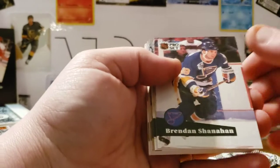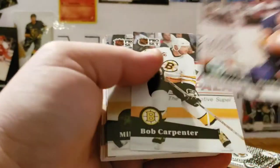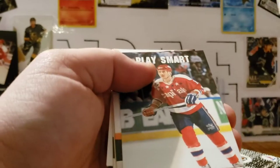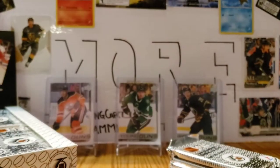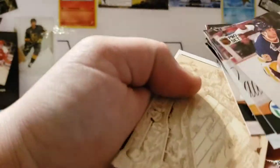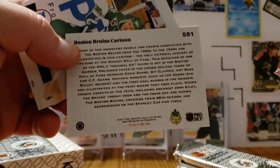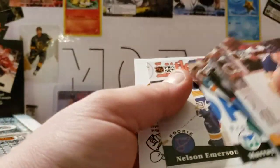Next couple of those older retro ones — I will focus on them a little bit so you can take a peek. Shanahan, Leducer, Carpenter, Craig, Coer, Kirk McLean, Bob Beers, Corson, Sweeney, Cote — a 'Play Smart, Stay in School' card, we'll set that one aside just for fun. Martin Lapointe, Forslund. Here is one of those — the Boston Bruins cartoon, there's a nice little write-up on there if you want to pause it and check it out. We got a Murray Craven and a Nelson Emerson.